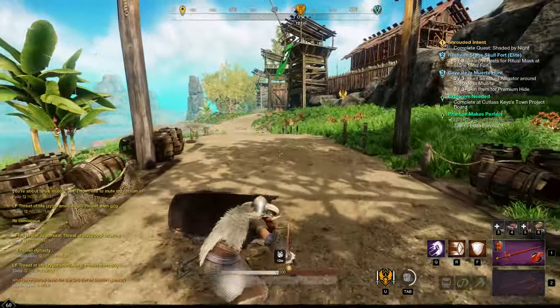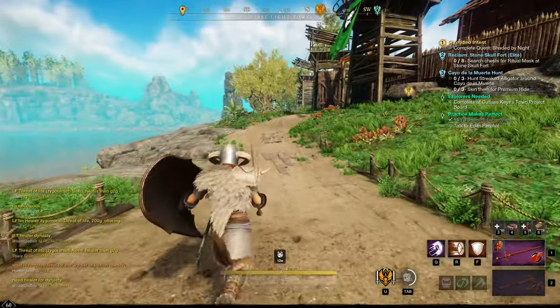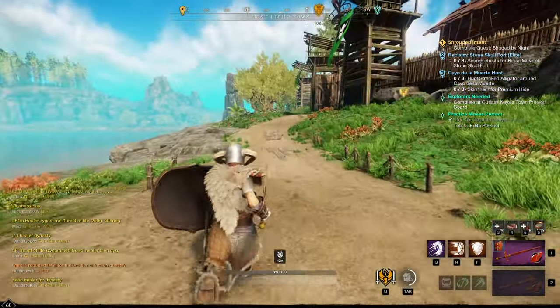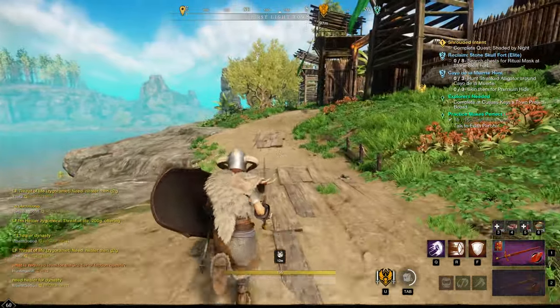If you zero out your stamina bar entirely, you'll notice that you get a small movement speed decrease. This is only about 5 or 10%, but notice the little speed bump you get as soon as your stamina refills entirely and the bar turns yellow again.